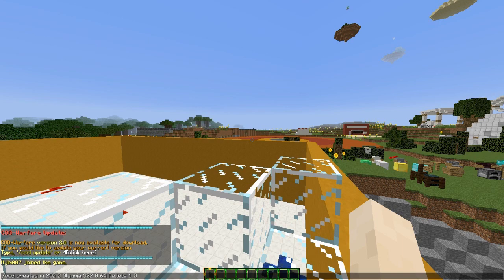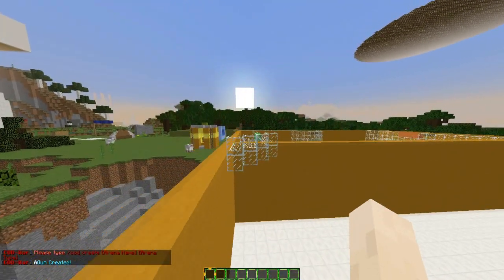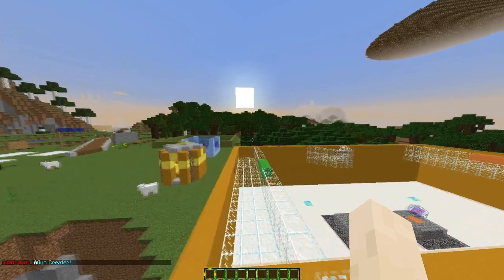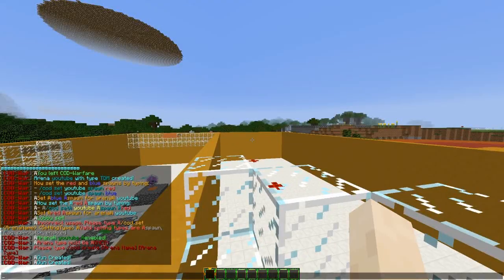The ammo name could be shells or pellets — whatever shotguns use — followed by 1, which is the rank you unlock it at, and the cost is 0. This is a primary gun. I'm going to create another one as secondary, and this is going to be the hunting rifle with item ID 2276. Hit enter and the gun is created — that is how you do it.